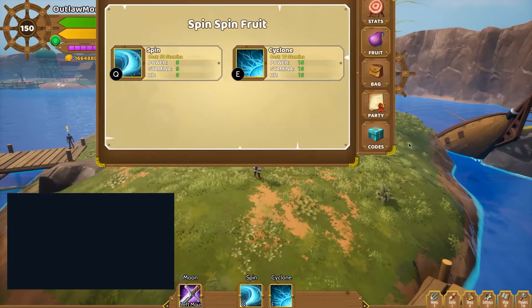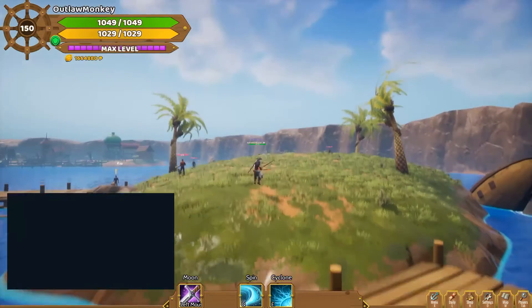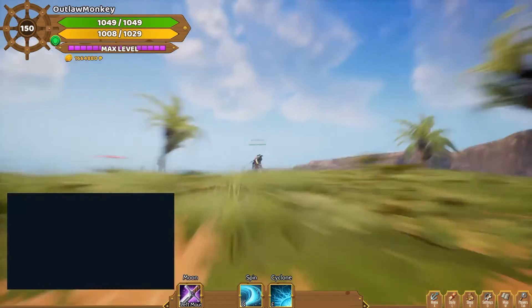Hello everyone, let's take a look at the spin fruit. The spin fruit is a very beginner friendly fruit because it takes very few stats to unlock the abilities. With the shift key or the dodge key you can dodge as usual.